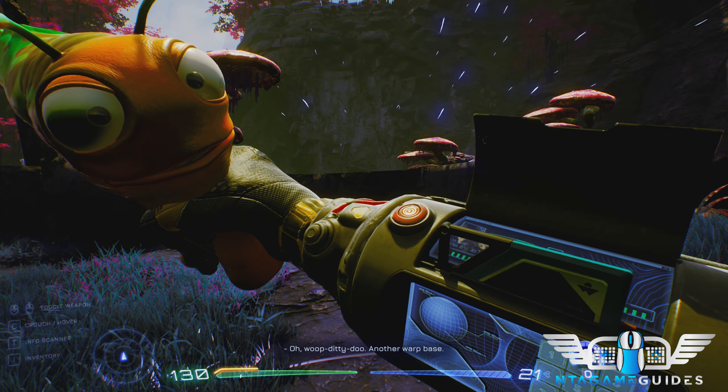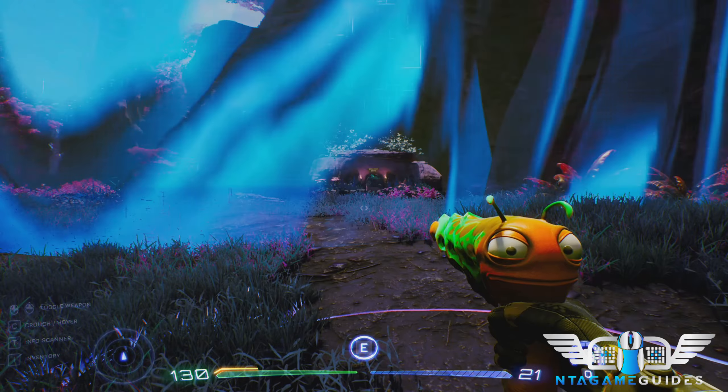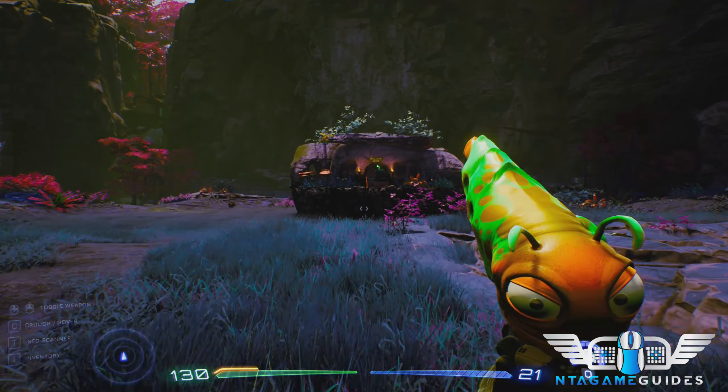Once you activate the Quiet Cottage warp disk in any part of the world and go inside, you will find three more crates. Not too sure if this is related to the chimney or not, but I thought I'd add it in.